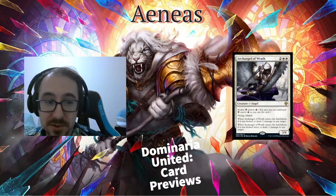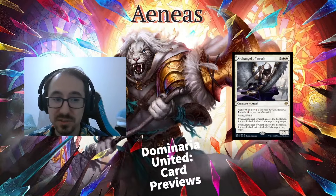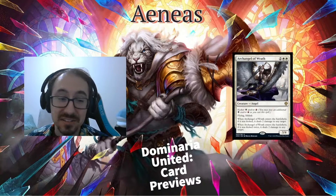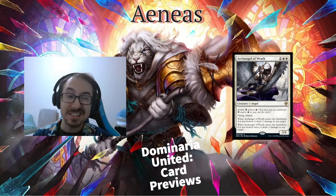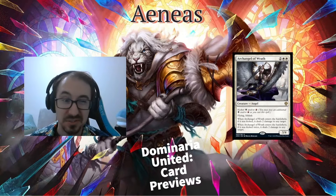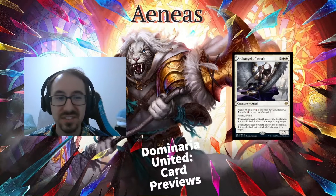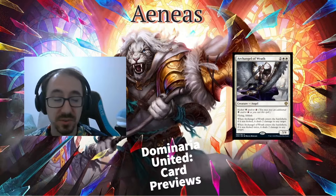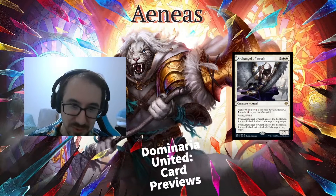All right, the first one we got here is a white flyer — it's an angel. It's four mana, two and two whites, and it's a 3/4 with flying and lifelink. So so far you're probably thinking yeah, that's not that great. Four mana for a 3/4 — usually we're getting four mana for a 4/4 with flying and vigilance, or four mana for a 4/3 with some extra text. So hold on, there's more to this card.